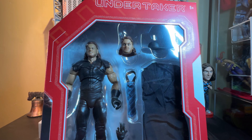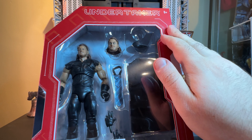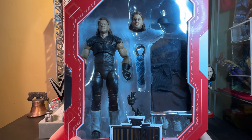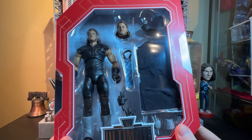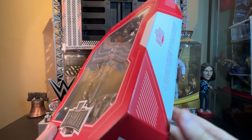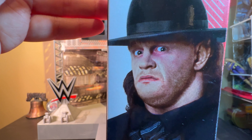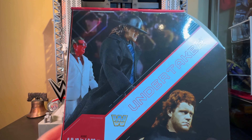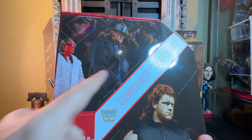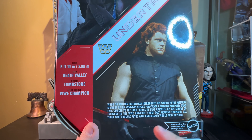Since this is an exclusive Ultimate Edition figure, the colors on the packaging are inverted — it's dominantly red and just slightly white. Look at all those accessories Taker comes with; it's everything you need minus an urn or a championship. Ultimate Edition, Ultimate Articulation for Authentic Possibility — Undertaker. And over here, a very scary picture of a very young Undertaker. On the back, you can see Taker with Brother Love, just like what I have here in figure form, which I think is kind of cool. And there is Undertaker when he debuted with the black gloves.